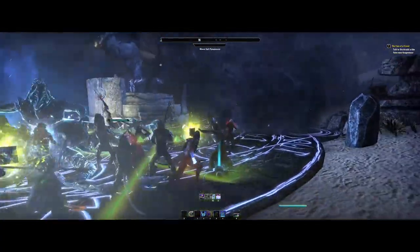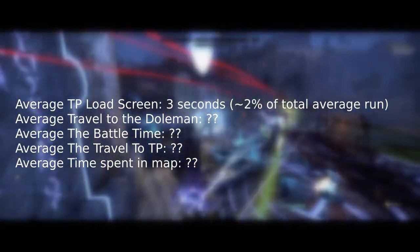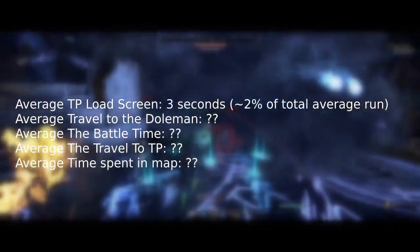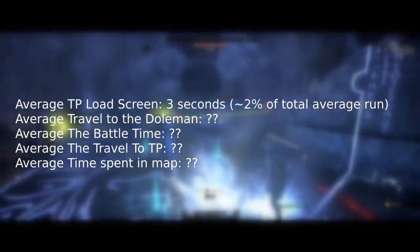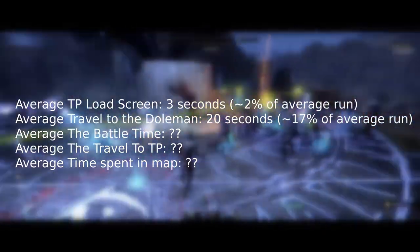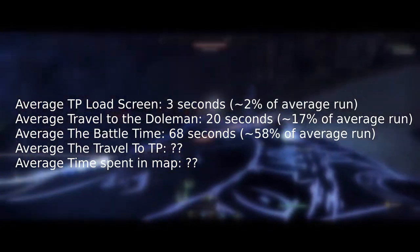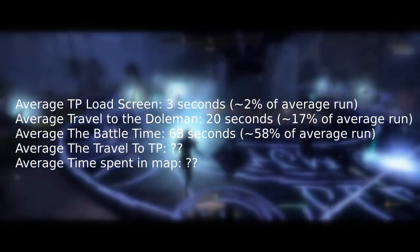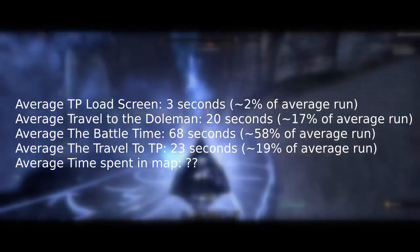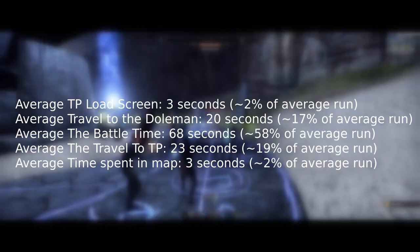The average total runtime for a Dolman over the 10 runs I did was 116 seconds, or 1 minute 56 seconds. It breaks down like so: the average TP load screen was about 3 seconds, roughly 2% of the average runtime. Travel to the Dolman was roughly 20 seconds, or 17%. Battle time was on average 68 seconds — 1 minute 8 seconds — roughly 58%. Travel back to the TP was 23 seconds on average, roughly 19%. And time spent in map was 3 seconds, also roughly 2% of the average runtime.